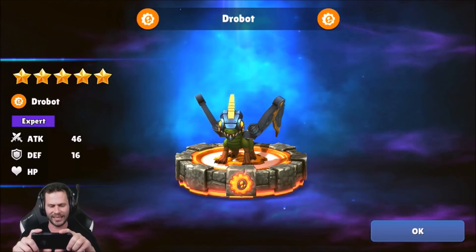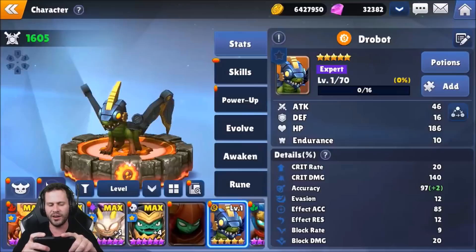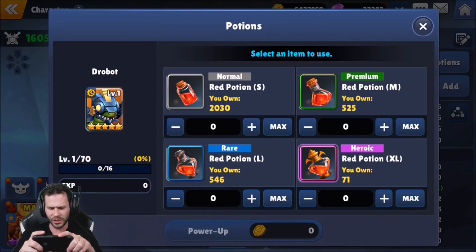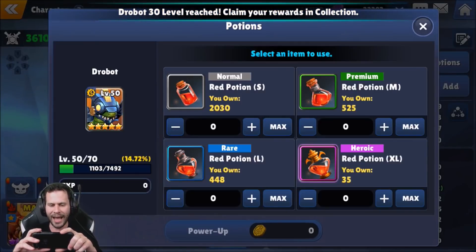Welcome to the collection! At level one we got 46 attack, 16 defense, and 186 HP. I'm going to be leveling this bad boy up — I gotta at least spend some gold, right? Let's give him some potions because we can't showcase a level one. Thinking 1900 gold. Let's use some of these big boy potions too — we can get him to level 50, no problem. There we go! Welcome to level 50, brother!